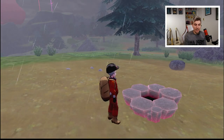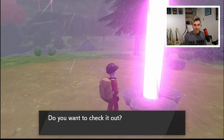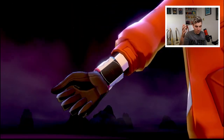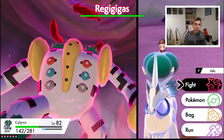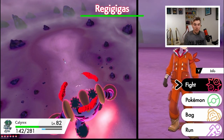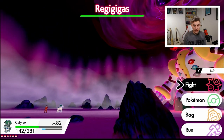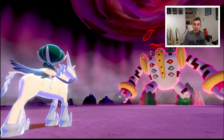Once you've got all five Regis, this is how you get Regigigas. You click the den — you don't need a wishing piece. There seems to be a faint glow coming from the den. You go straight into the den — there's no chance to save beforehand. I'd imagine if you defeat the Regi you can activate the den again, but if you catch it, that will probably be it for the den. So it's worth saving before you go in, especially if you want to shiny hunt — Regigigas wasn't on the shiny-locked list, so I'd imagine shiny hunting is possible.